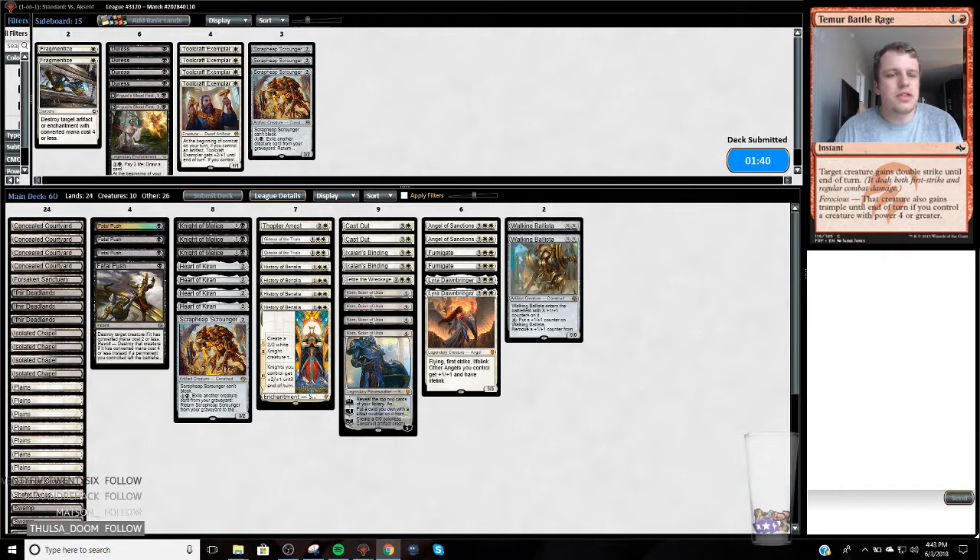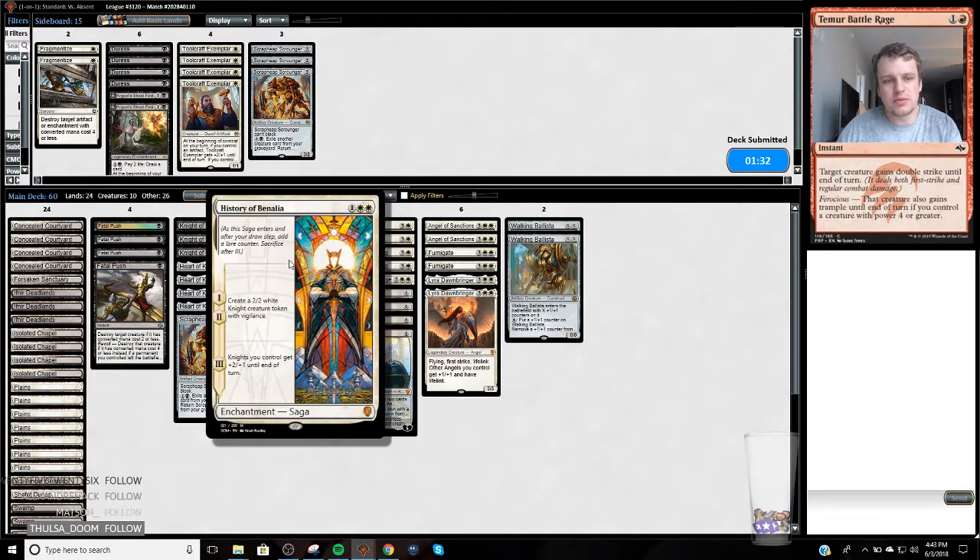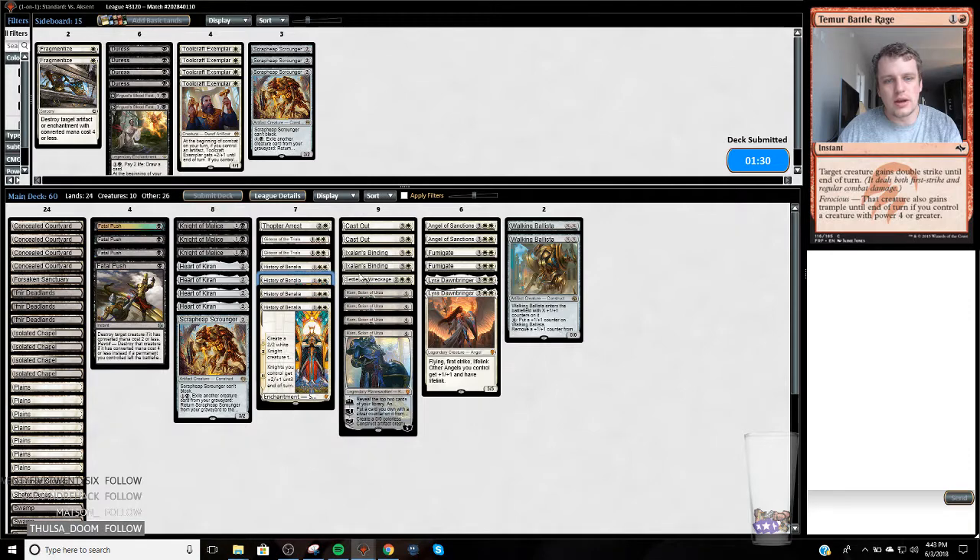I would think this matchup would be okay. Obviously they can get under me like they just did, but I've got History of Benalia as a really good roadblock, good removal, and a lot of answers to Hazard with good early removal. I think I can hang with this deck. If they start going over the top with haymakers it's going to get tough, but as long as we hit our land drops we should be okay.